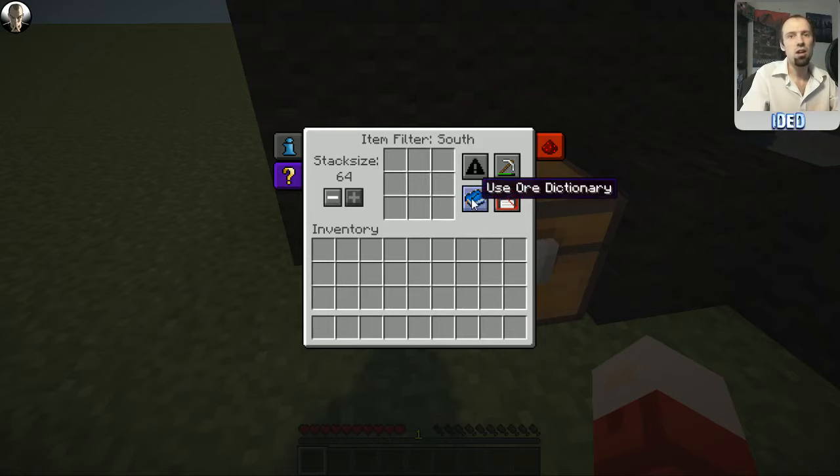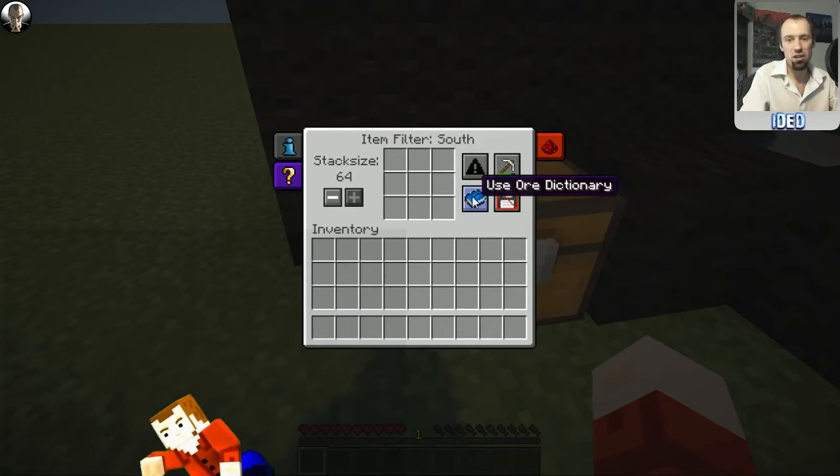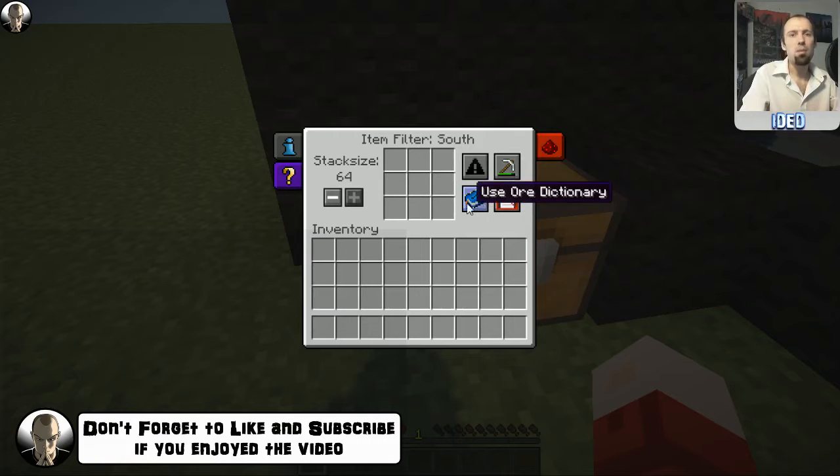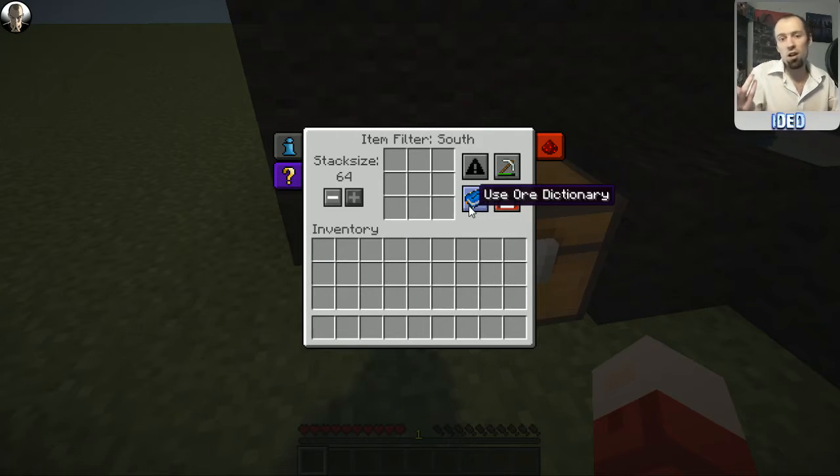You also want to look at 'use ore dictionary'. Not a lot of people are familiar with the ore dictionary - it's part of Forge and is used to combine different ores so that, say, an ore from Tinker's Construct could be used with an ore from Thermal Expansion interchangeably in any crafting recipe. So if you put a Tinker's Construct copper ingot in here, it would still export copper ingots from Thermal Expansion, Galactic Craft, or any other mod with copper, as long as it's been programmed using the ore dictionary.